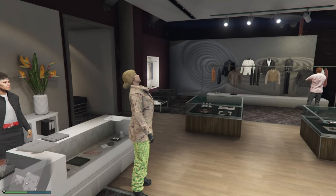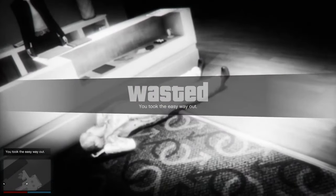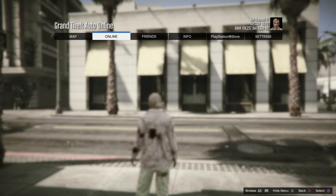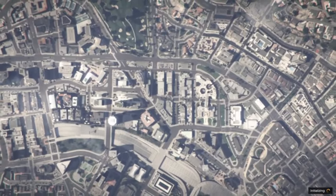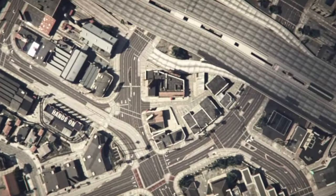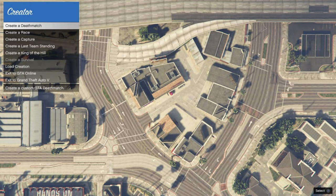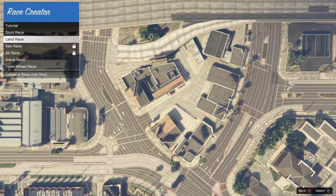We are 100% done purchasing outfits for this female, but before we delete her we'll need to go into creator mode. We're gonna create a quick race and test that race. A lot of you guys are gonna tap out right here, but I assure you this is too easy. All we're gonna do is select creator, head into creator, select 'create a race' — that's the second option — then go down to land race.